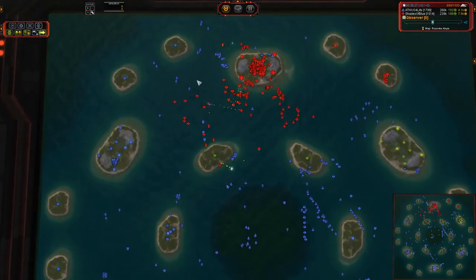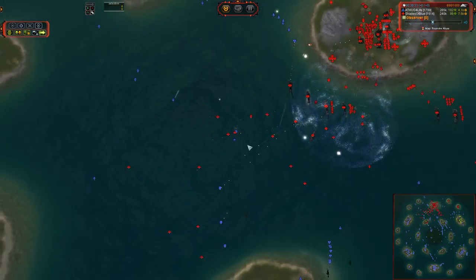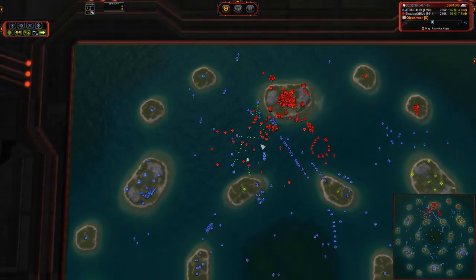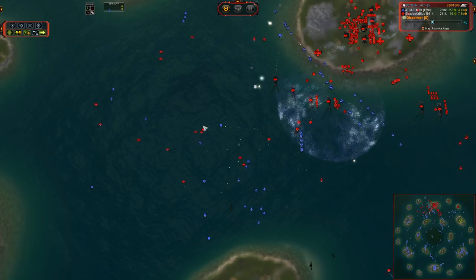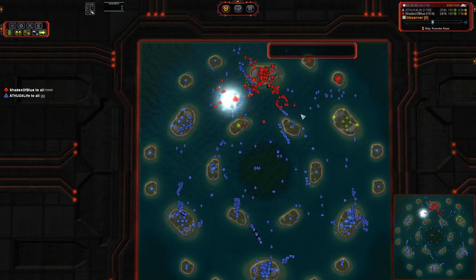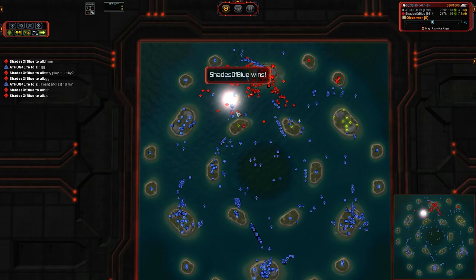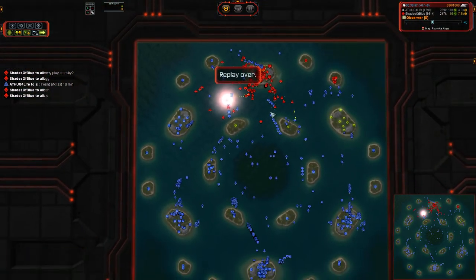And there we go — targeting the commander. TA for Life, I hope you're happy. Because I believe you just threw away 95% map control, a massive eco advantage, a massive reclaim advantage, and proceeded to walk your commander into the naval space of your opponent and essentially suicide. If you'd had cruisers there I could have understood. If you'd had SAMs there I could have understood. I really do not get it.